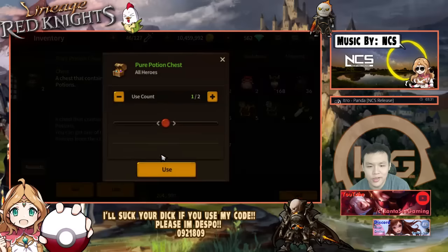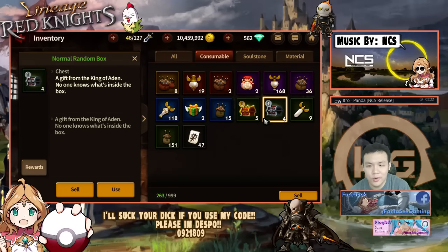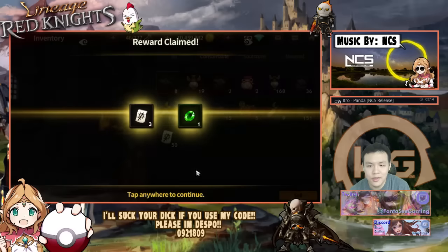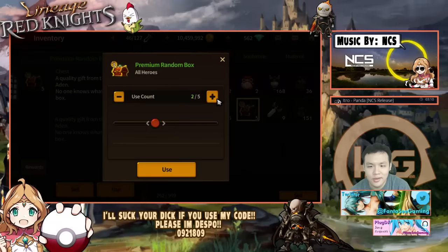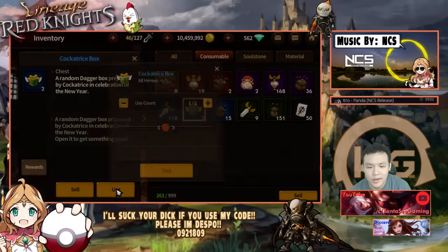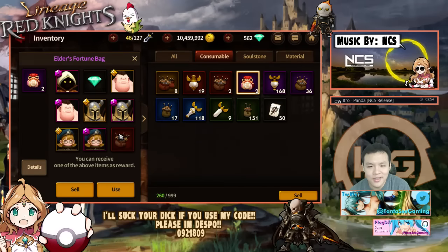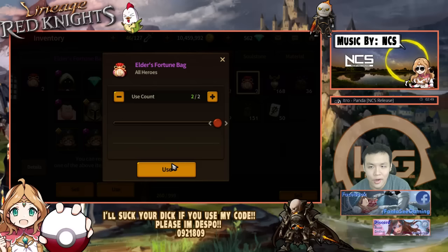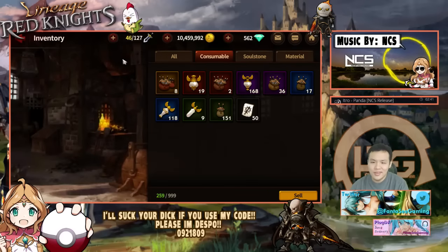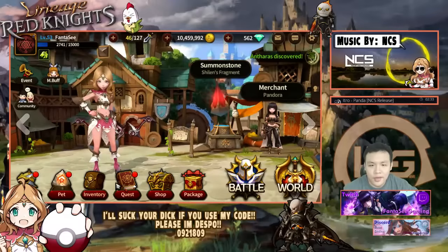These are the last of the pure potion chests — they only give pure potions. I do have two more Coctrees boxes and two more elder boxes that I can open — the last of the event boxes. Opening these ones first then those. 40 daggers — not bad. Come on, give me some pieces — these actually have a chance to give you good monsters and I've been able to get some diamonds from these as well. Oh nice, I got 5 crit soul stones — actually pretty sweet.